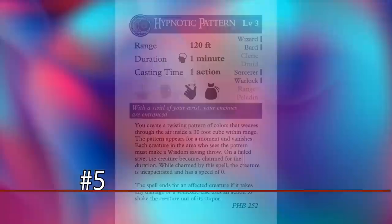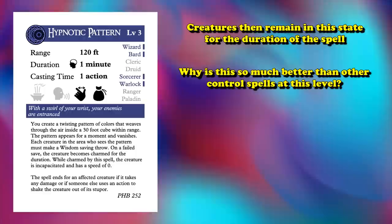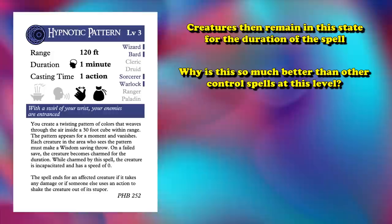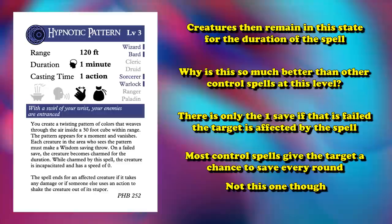At number 5, we have Hypnotic Pattern. This is a control spell which can target creatures in a 30-foot cube, where if those creatures fail their Wisdom save, they become charmed, incapacitated, and their speed is reduced to 0. They just stay like this for the full duration of 1 minute. What makes this better than a lot of other control spells is that there are no additional saves past the first one — usually a multi-round control spell allows a save at the end of each turn, but not Hypnotic Pattern.